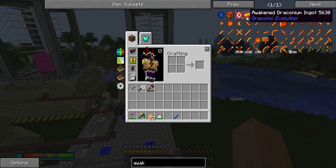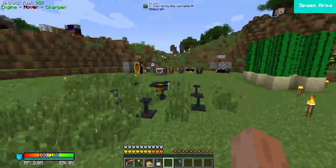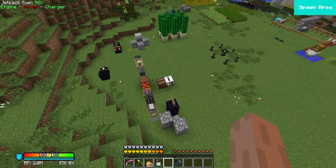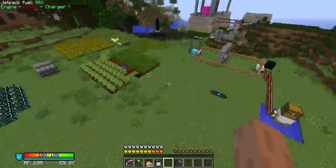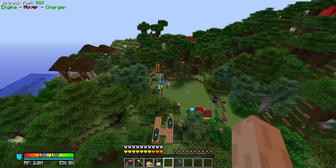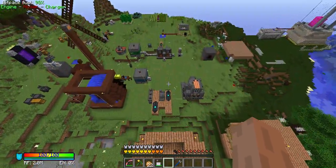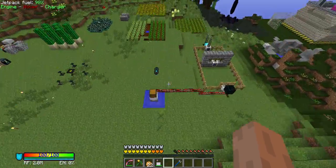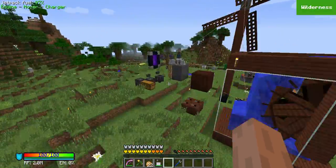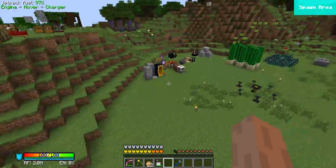They look like some bright orange things and they are pretty powerful. But I can't do it yet because we have not found ourselves any dragon. We actually found ourselves a stronghold, but after me and Panda kept exploring the entire stronghold, we could not find any portal. So we kind of gave up that day and didn't do much more exploring. We are waiting for more players to get on the server, and then we can go find the end portal and fight the Ender Dragon and also the Draconic Evolution dragon.